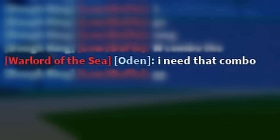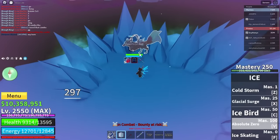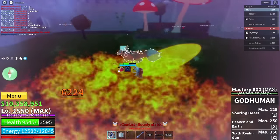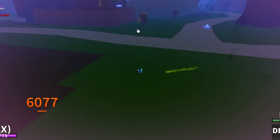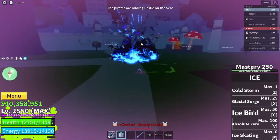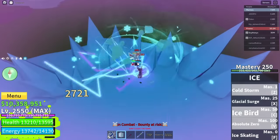This guy just said 'I need that combo' — shout out to this dude. Kitsune, what is this? You get in one shot — you got out? Nah bro, Kitsune is already one-shot. You should have activated it before. Alright, we can activate V4. There we go — Kitsune you're dead, sorry to see you go.